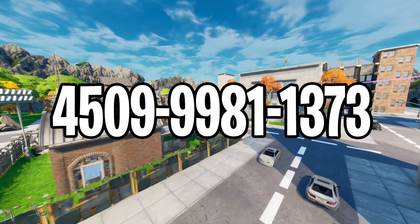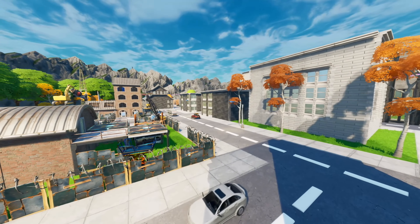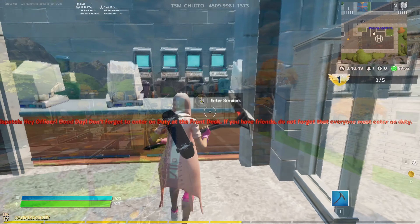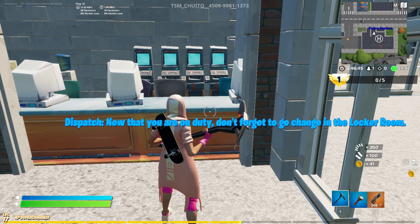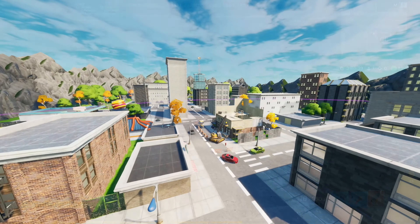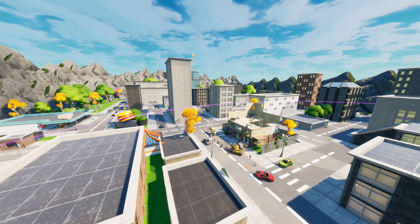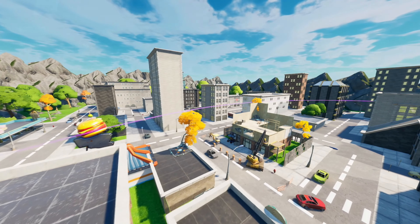The third one on the list is the Police Job Simulator map. This map is made for 1 to 4 players. You are a police officer, so you'll have to go across the big city, complete quests and different missions, and each time you do, you'll be able to buy better guns and much more. If you want to be a police officer, try to solve crime, look for hidden clues, and stuff like that, then try this map out for sure. On top of that, the map creator keeps on adding new missions and new quests every single week, so check this map out and have fun!